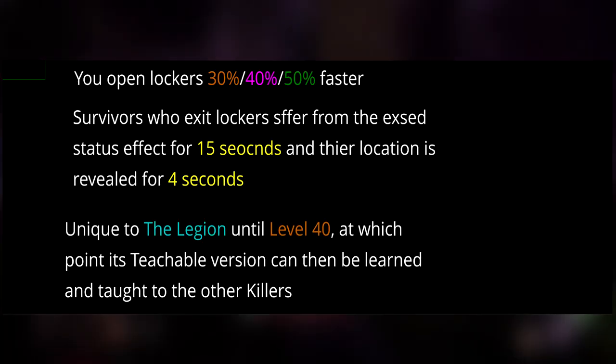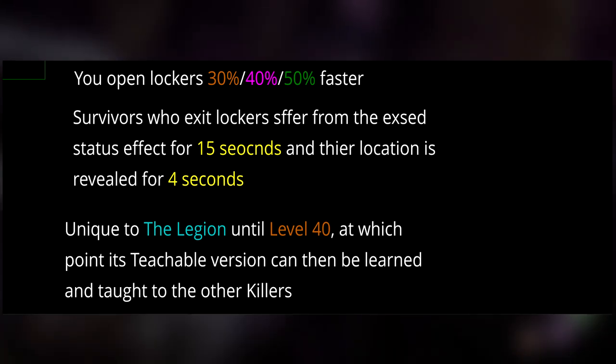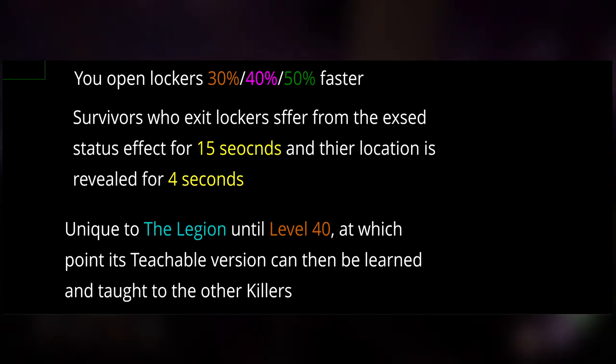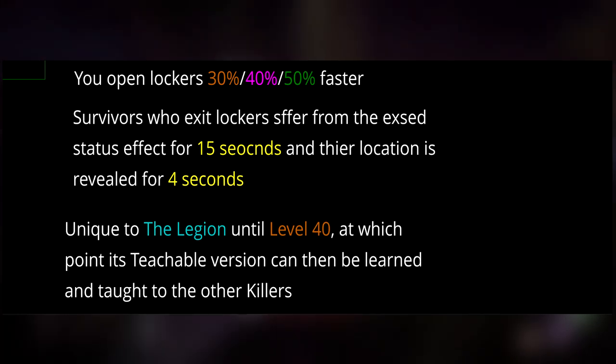The last perk for the new killer is Iron Maiden, which allows you to open lockers 30, 40, or 50% faster depending on your tier. Survivors who exit from a locker suffer from the exposed status effect for 15 seconds and their location is revealed for 4 seconds. It is teachable at level 40.